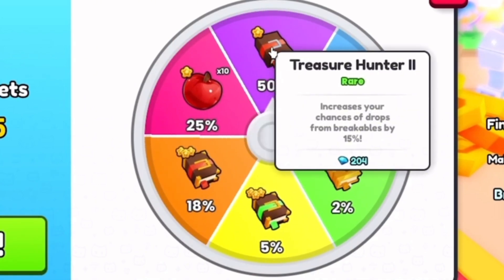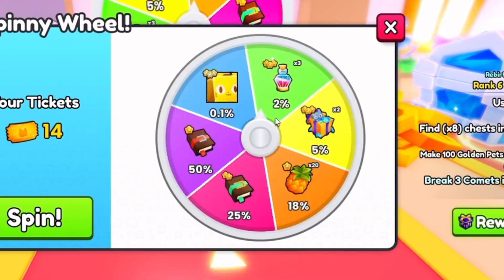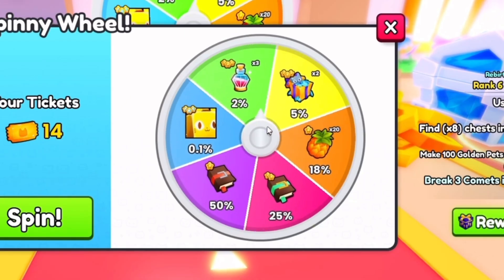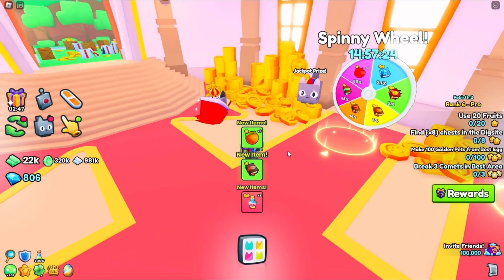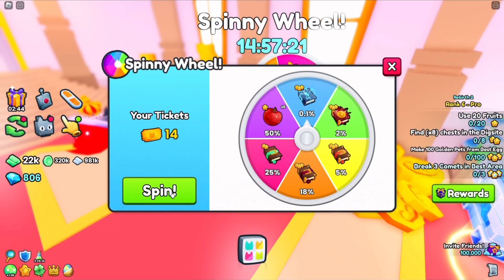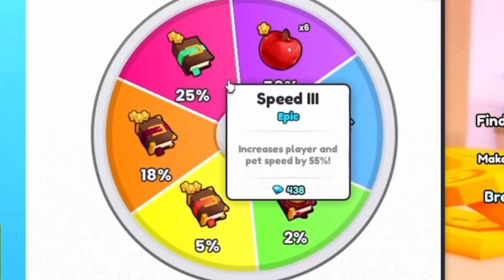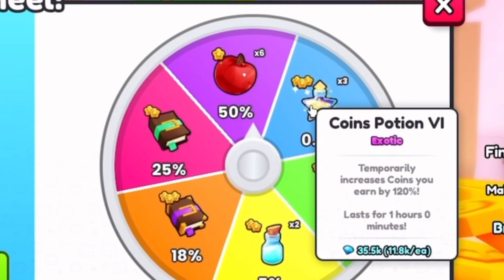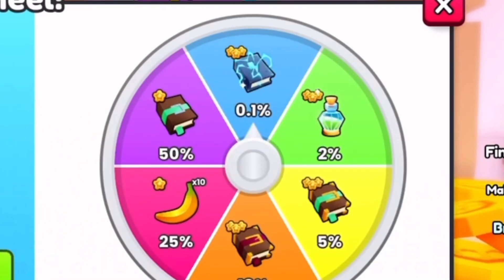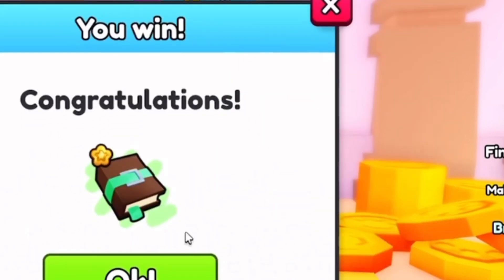We're down to 15 tickets left. Oh, a golden — just get the golden, imagine. Bro, I'm about to rage quit, I am so mad about that, we were so close. Here we go — oh, what's it gonna be? Apples. This is our eighth spin. Imagine we got the coins potion — that would be cool. Speed! We got speed too. I equip this book then — wow, I'm going so fast.